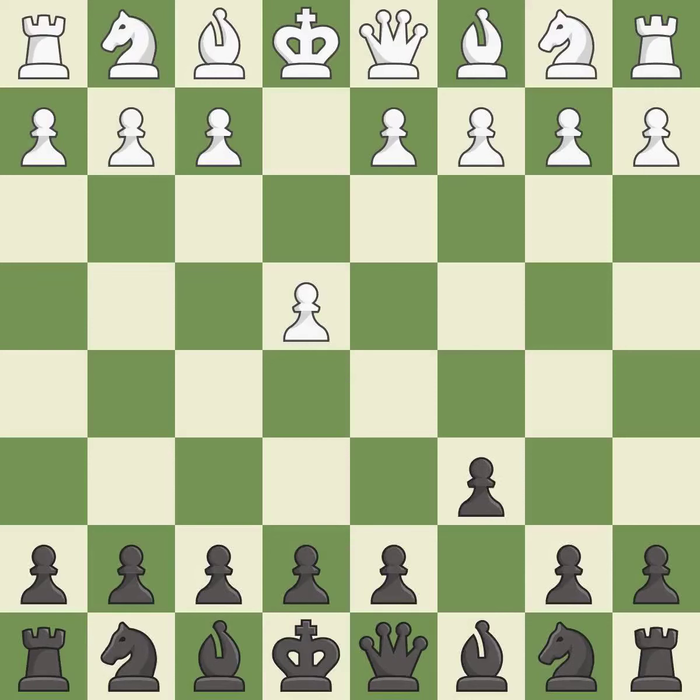In the Caro-Kann defense, c6 supports a quick d7-d5 pawn push to control the center and challenge the e4 pawn. d4 grabs control of the center and attacks the e5 and c5 squares. d5 controls the center and attacks the e4 pawn.